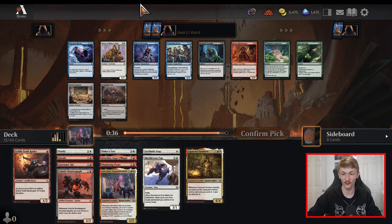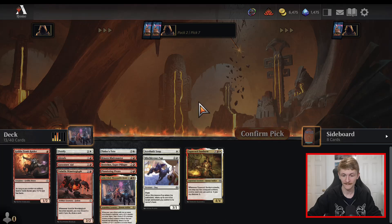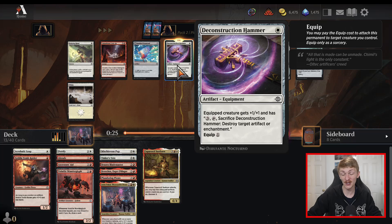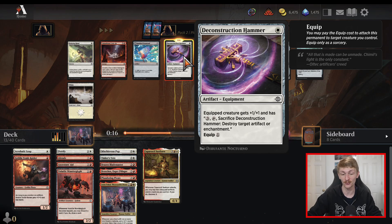One-drops are just so important in this format and I cannot state that enough. Nothing really left of value in this pack. I think I'm okay to pick up Brazen Blade Master — since we already have Breeches this card slightly increases in value, and Tinkerer's Tote works decently well with it. We end up finding the Deconstruction Hammer, which is shaping up to be pretty decent in our aggressive strategy. You definitely want to have at least one form of artifact removal in this format, and this is a great time to pick this up.